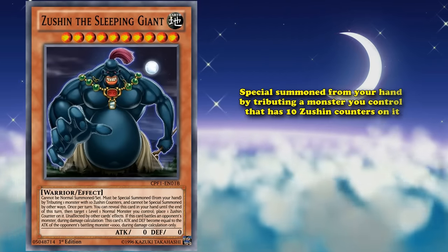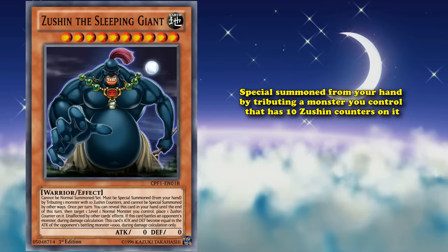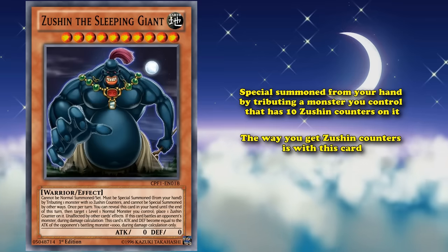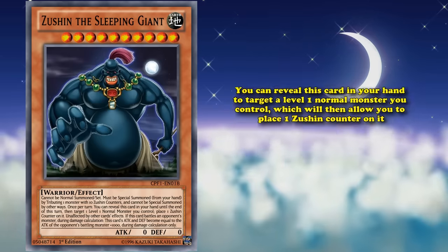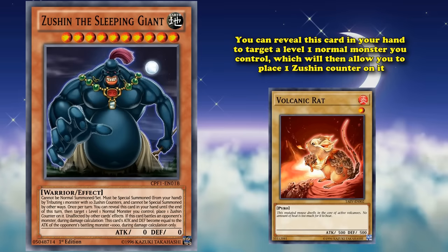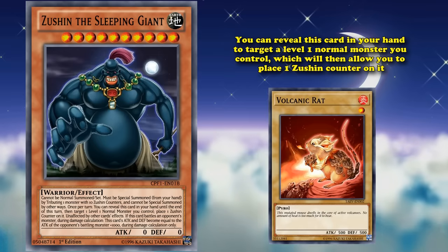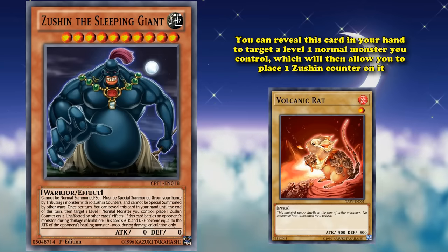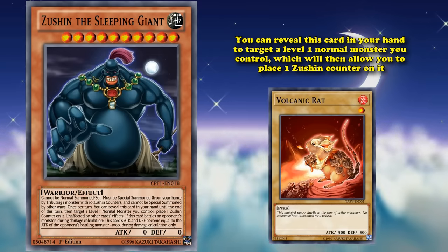At number 2 we have Zushin the Sleeping Giant. This card can only be special summoned from your hand by tributing a monster you control that has 10 Zushin counters on it. The way you get Zushin counters is through this card's hand effect — you reveal it in your hand to target a level 1 normal monster you control, placing one Zushin counter on it. So if you're able to protect a level 1 normal monster for 10 turns while activating this effect 10 times, you'll be able to bring it out.